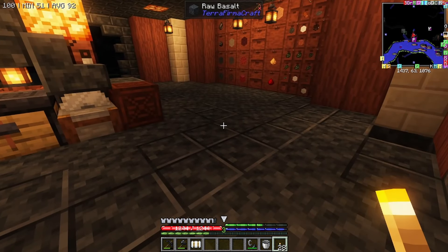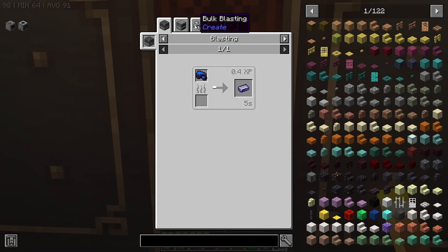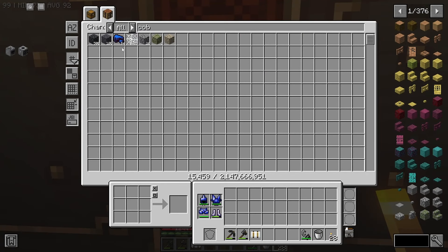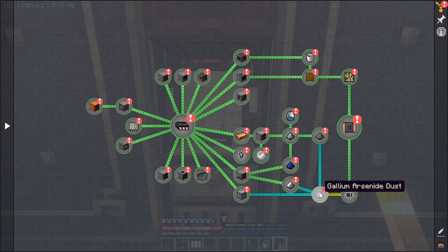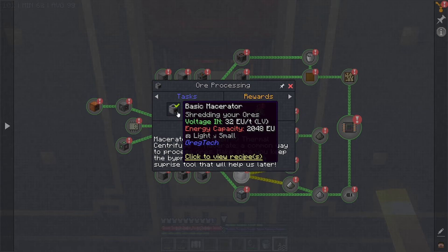That's good to see. We could use the raw cobaltite. So what was it in the quests? For gallium dust, or processing the basics: we need a macerator, an ore washer, a thermal centrifuge. Macerate, ore wash, thermal centrifuge, macerate - that's the common way to process ores. Make sure you keep the byproducts - they're often a surprise tool that will help us later.